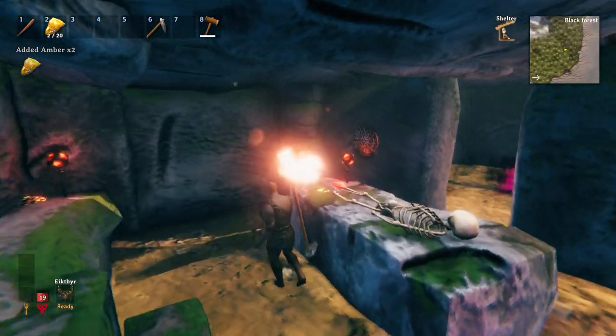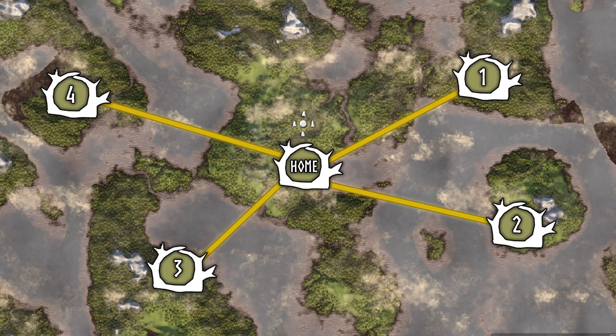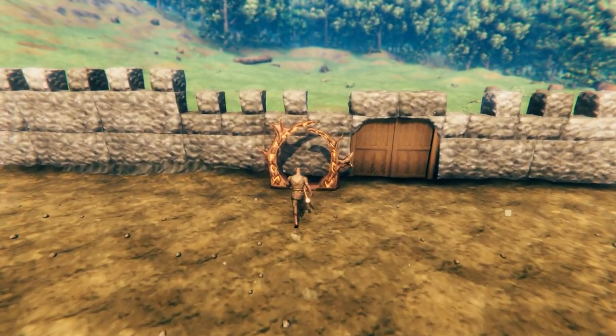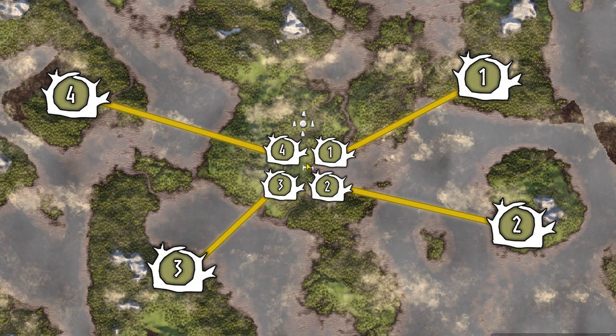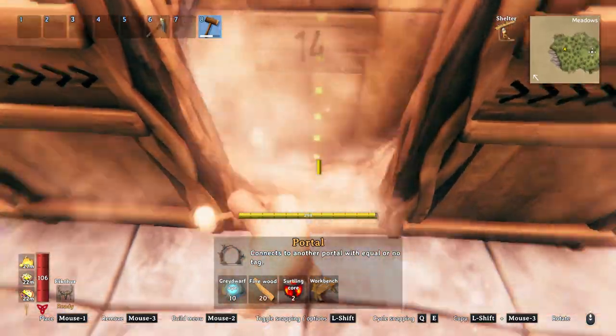Let's talk about the early game regarding portals, because initially you have a limited amount of resources so it's not easy to build a ton of portals. Many players prefer to have a single portal at home and just change the name of it depending on where they want to go. This is very useful early on and saves a lot of resources, but it has some downsides — once you step through your home portal you can only return home through that same portal and not a different one you might be closer to. That's why as you progress, instead of one portal at home, every portal you plant in the world should have its own equivalent in your base.